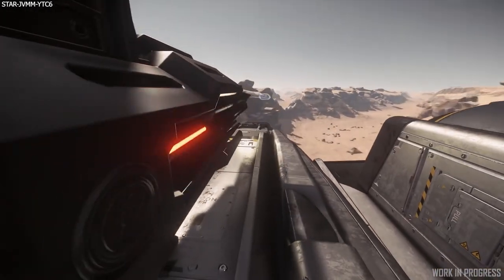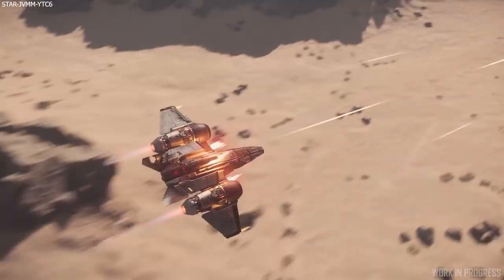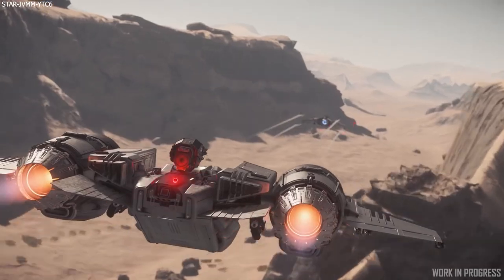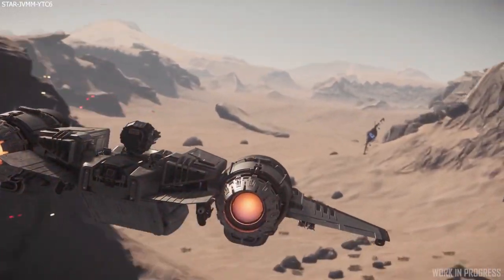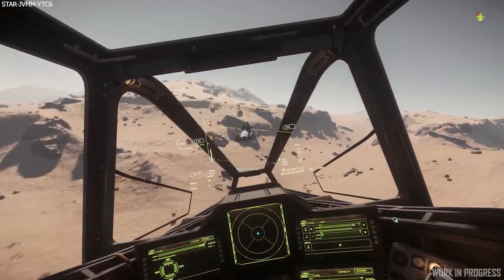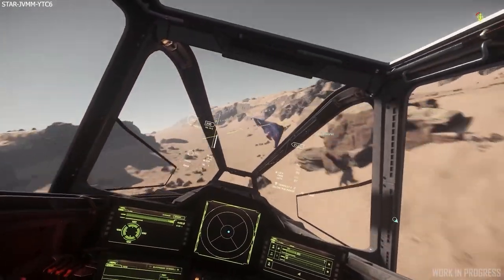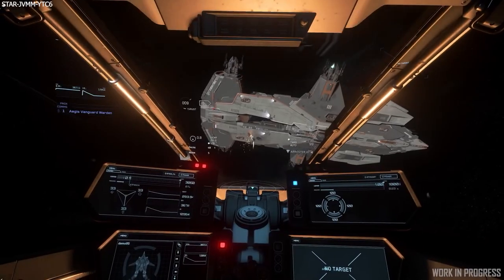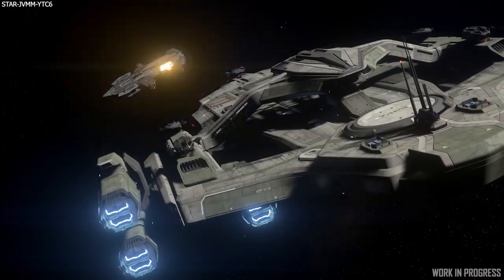One way they plan to improve space and ship combat is with the introduction of capacitors, to make the actions we take during a dogfight more meaningful and impactful. Capacitors do this by capping behaviours while providing an instant visual and flight result, and this will apply to weapons, shields and thrusters.